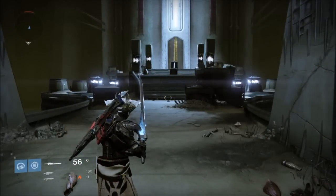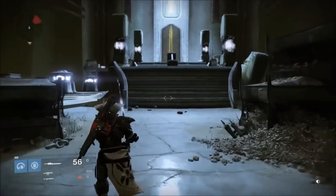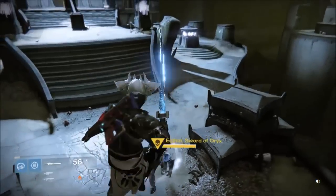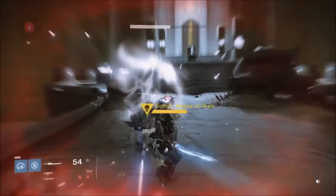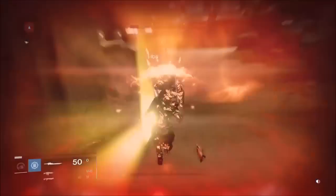You have to be 285 light minimum — bare minimum your sword has to be 285 — to kill this guy. What you want to do is get his shield down with your sword, and then you can damage him with whatever you like.